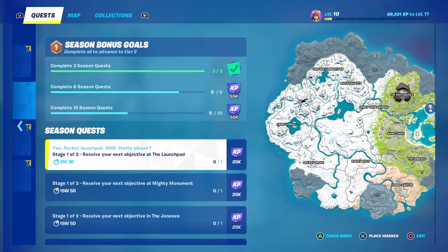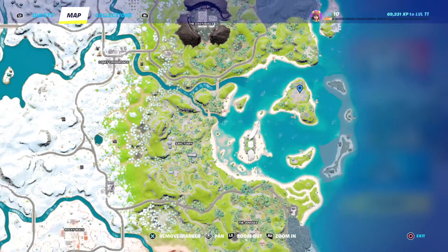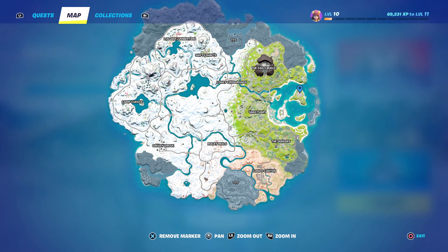The next challenge we're going to talk about is 'receive your next objective at the launch pad.' For this one, fairly simple — you're going to go to, we talked about getting one of the objectives from the Foundation statue. This is in the same area, just to the northeast of that is the launch pad. This is from chapter one, where we had the missile launch event. So you're just going to go here, and that's the launch pad they're talking about — that's where you go to get that challenge done.